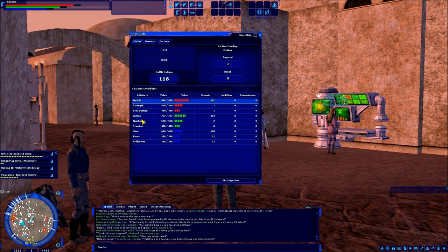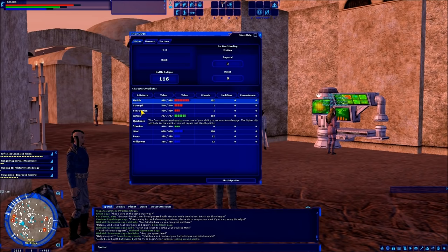The second secondary — constitution, stamina, and willpower — are simply how fast those pools regenerate. Constitution is a measure of your ability to recover from damage. The higher this attribute is, the quicker you will regain lost health points. The more constitution you have, the faster your health bar will recover on its own. Same thing with stamina and willpower for action and mind, respectively.